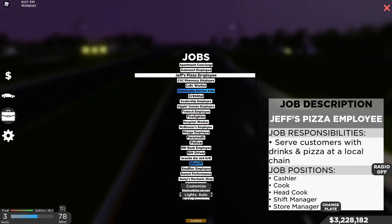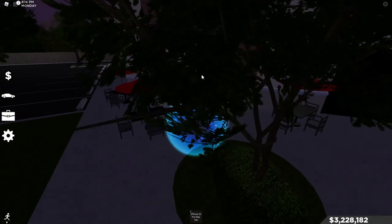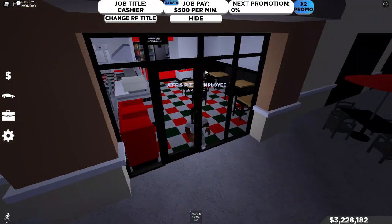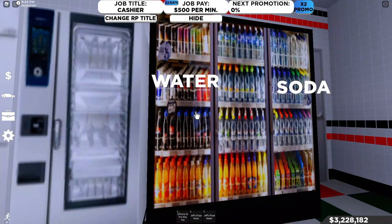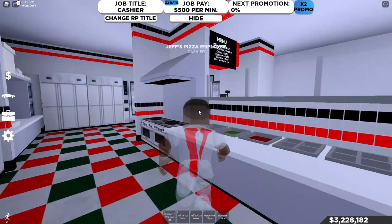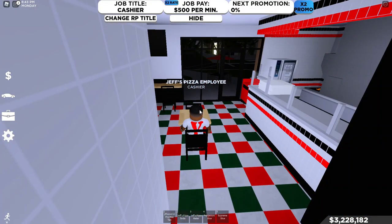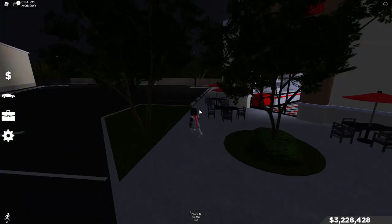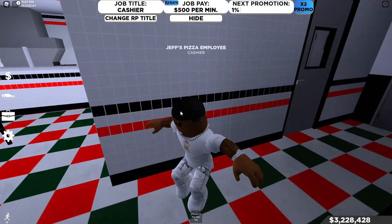There's another job — Jeff's Pizza employee. I remember when I used to play months ago they were talking about making Jeff's Pizza and now they finally made it. Oh my god, I love how it's all checkered — this honestly reminds me of Pizza Hut. We got sodas, waters, cheese, pepperoni, and supreme. The RP in here is going to be insane. Imagine cars parked up over here — it's just a lively place. This is by Bublix. Jeff's Pizza, bro — this is insane.